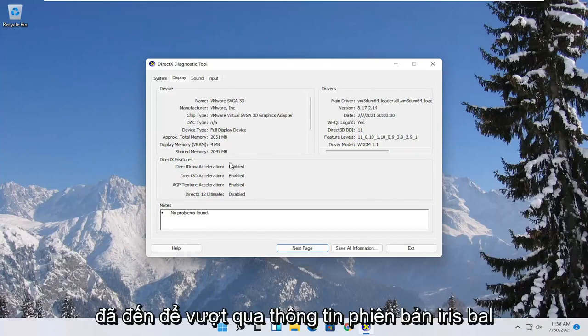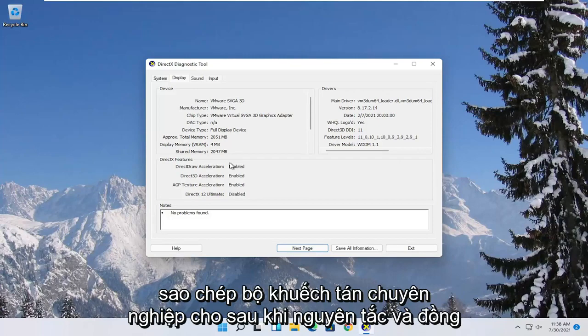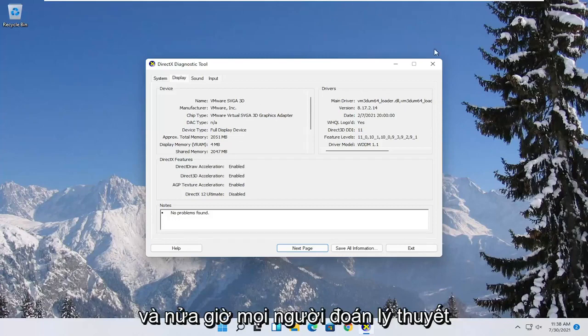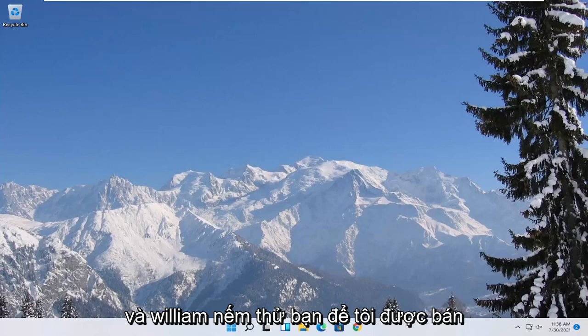You'll also see the version information there. Go on to Google — it could be Intel, AMD, or Nvidia, for example, as there are quite a few different options. Go online and download the drivers directly from their website, and that should hopefully take care of it for you and improve your performance a bit.